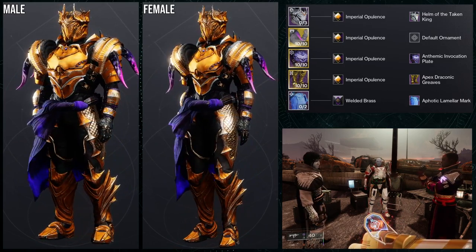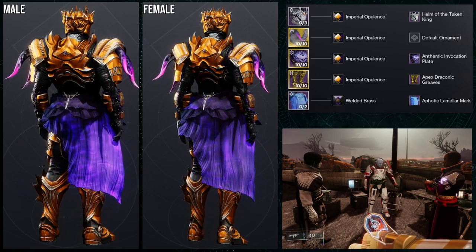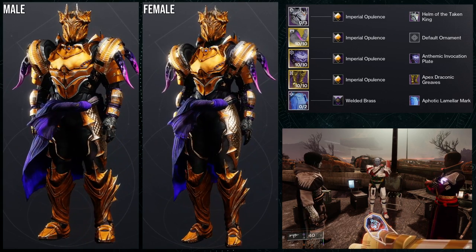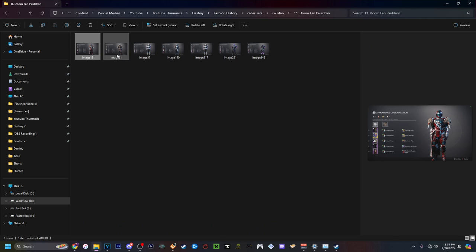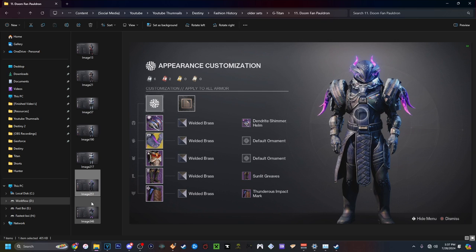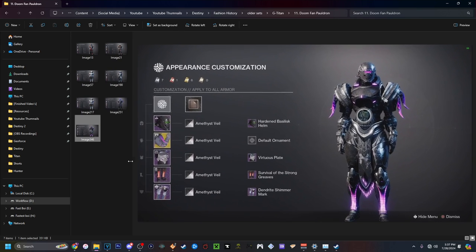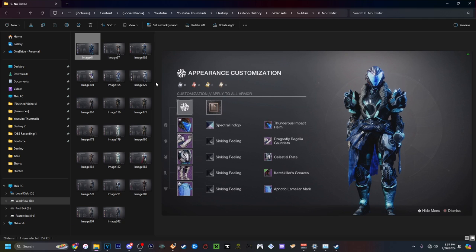This is probably one of my better Doomfang Pauldrons looks, so it'll definitely be on my list. I actually have a folder dedicated to all the exotics each class has with sets I've made. For example, here are all my Doomfang Pauldrons sets from the past. I started doing this because I realized I've had a lot of sets over the years — this one here is my favorite by far. If you guys want to see these, let me know in the comments — I could probably make a video showcasing all the sets I've made.